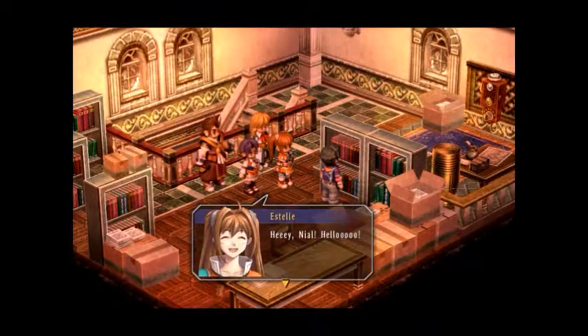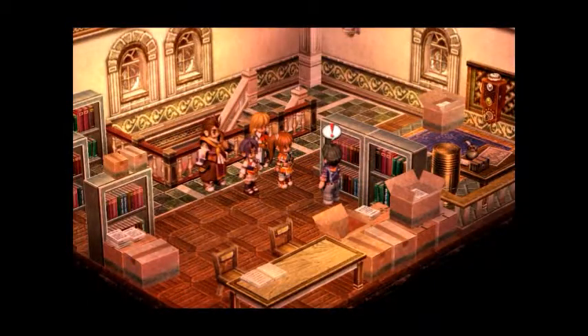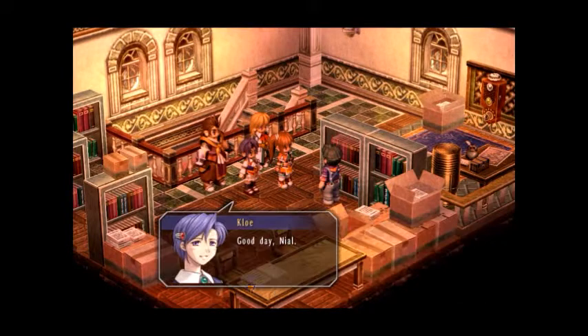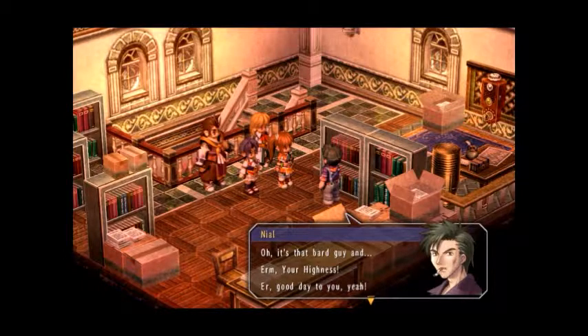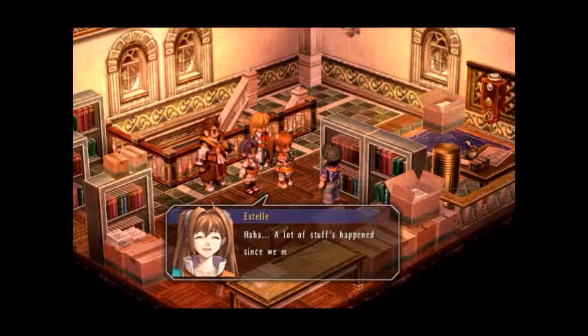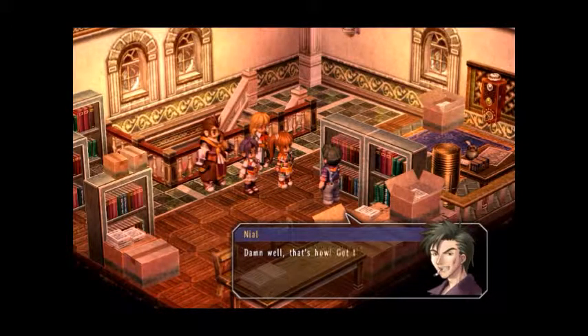There he is. Hey, Niall! Hello! Who in the hell? Well, what do you know, you guys? How you doing? Good day, Niall — pardon our intrusion. Oh, it's that Bard guy and your Highness. Good day to you. Even have Zane the Immovable from Calvard with you. You got kind of a gang going here, Estelle. A lot of stuff has happened since we met last. How's your coverage of the election in Ruan go? Damn well, that's how. Got the article done thanks in part to you guys. So what brings you by today? Got a hot scoop for your old buddy Niall?